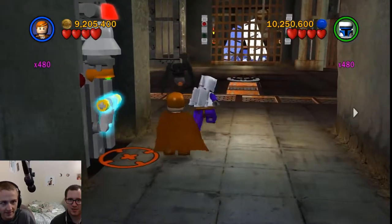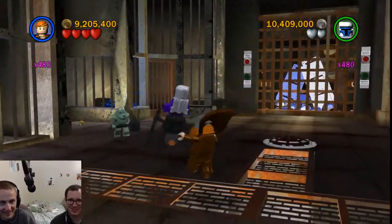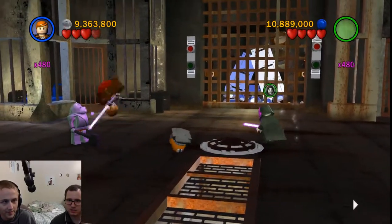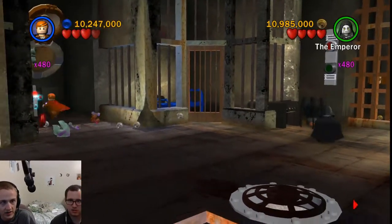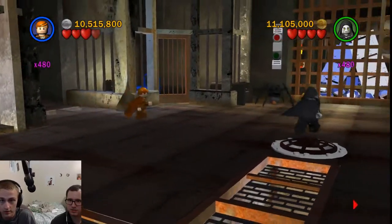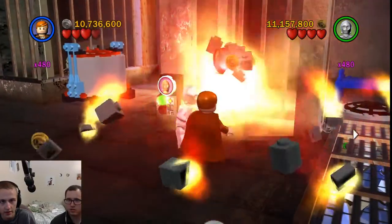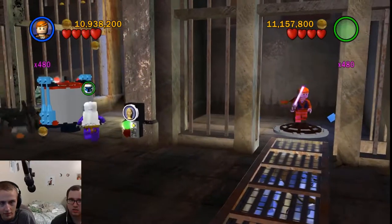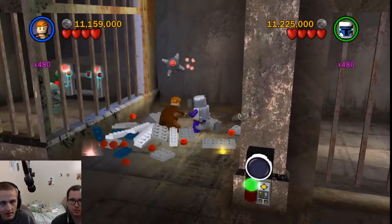Anakin also has some cool moves, especially if he has a bounty hunter helmet on. There we go, okay let's go. Can't get that one - you can get it, just not that way. What is that? Open the lever - I pulled that, it just closes the thing for the Gamorian guards. What, okay cool. Do something with this - there we go, nope, there you go.